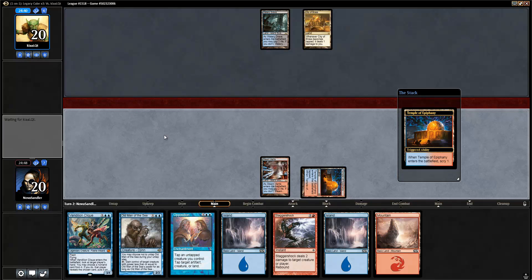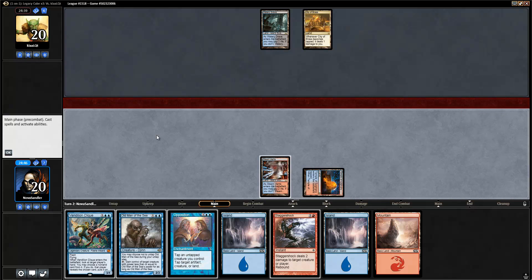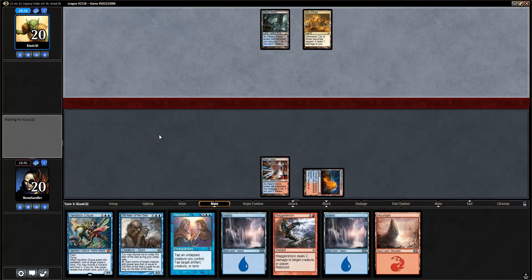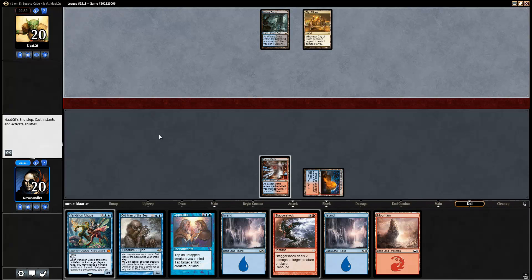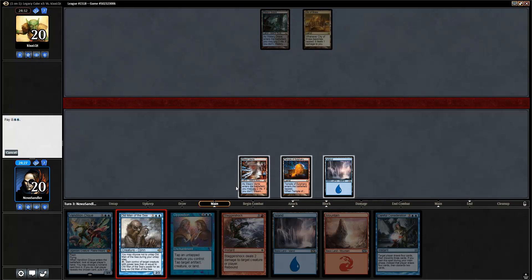Temple, I guess — kind of a turn two play. No play there. It means I don't really want to Click. They might be doing some kind of combo reanimator where Click would be good here. But they probably just want to draw into a land, so I'm just going to go for Old Man.